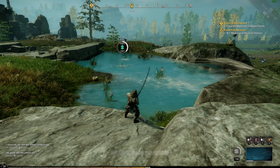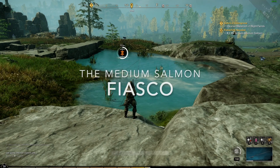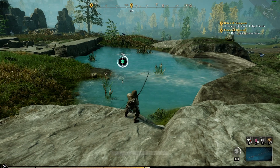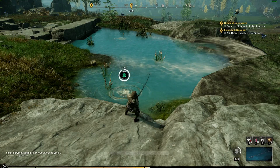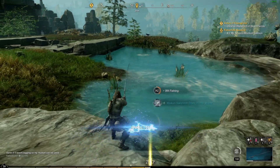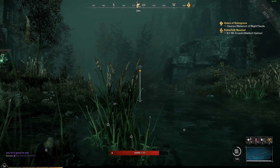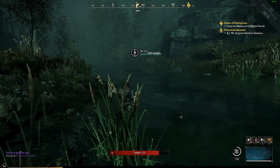Larger fish also give you more experience. Now some of you might be saying — I need medium salmon for a town project mission. Where do I get medium salmon from? Well, you can catch medium salmon anywhere in the world. However, that mission is a time sink. We have at least three other common fish with three different sizes in that water, meaning we have at least a 1 in 12 chance of landing a medium salmon — and it's actually lower than that, since there are uncommon, rare, legendary fish, treasure chests, and junk also in the water.